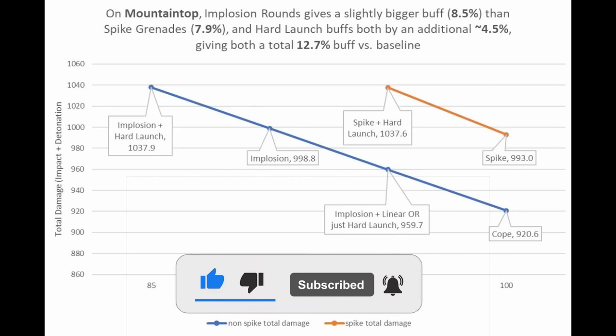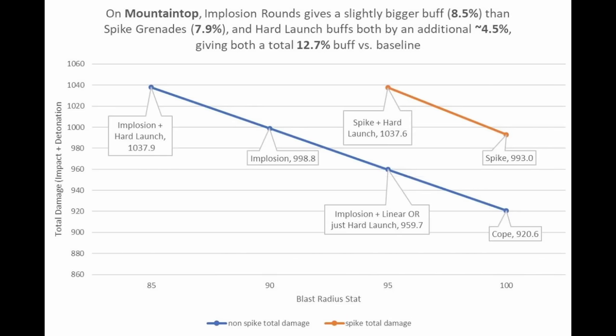Leave a like and sub on the video if you find this helpful. I'm shooting for 50,000 subs by the Final Shape, so let's pump those numbers up. Anyways, now on to the details. This graph was made by Mossy and shows the damage in relation to blast radius. But if you need actual damage numbers to see what this graph means in Destiny, then strap in.